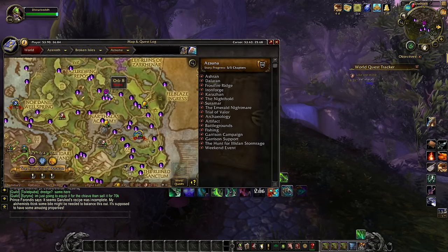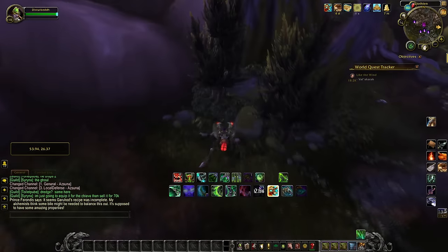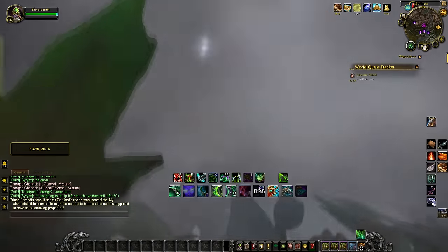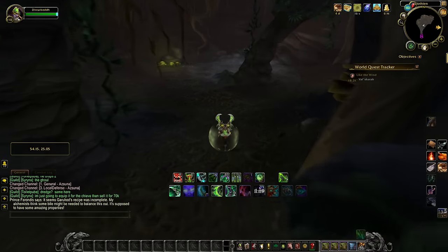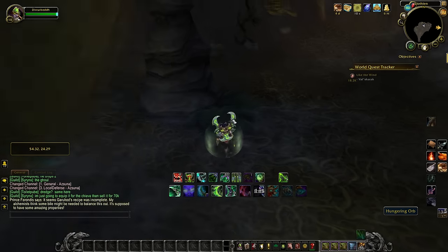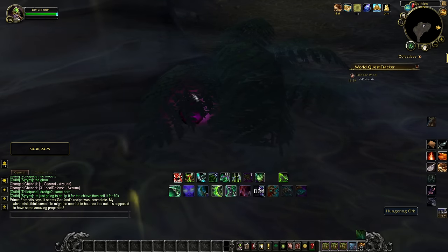Orb number eight — we're back in Azurna right there on the map. Come off the flight path and run straight down the road until you come to a half-leaning tree. Just before that tree there will be another tree on the left with a couple of bushes around it. Run into these little shrubs and you will find a hidden cave entrance. Run down through it and go to the right side of the cave along the pillar. You will see some ferns — the orb is hidden underneath the ferns. That is number eight.